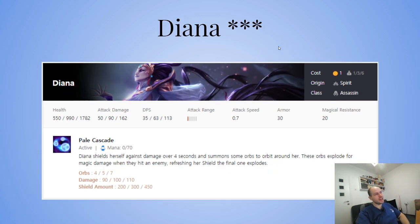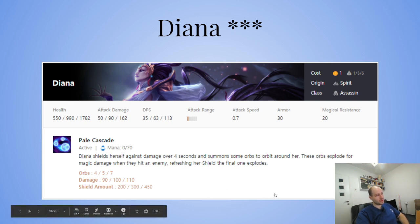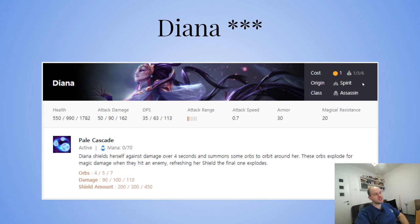Diana. Now, Diana has three stars next to her, which means she is worth three-starring. Diana shields herself against damage over four seconds and summons some orbs to orbit around her. These orbs explode for magic damage when they hit an enemy, refreshing her shield when the final one explodes. Diana is really powerful. She's no longer a Moonlight but she's a Spirit. She has decent shielding from the orbs and does decent damage. The fact that she's a Spirit means it's easy to put in some Spirits for faster attack speed.